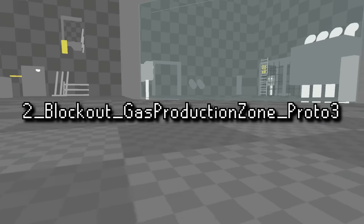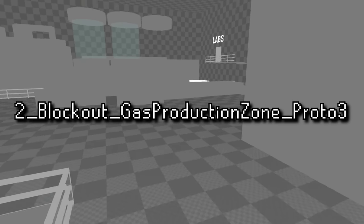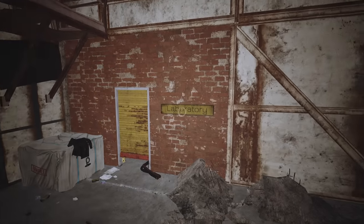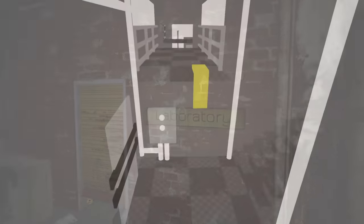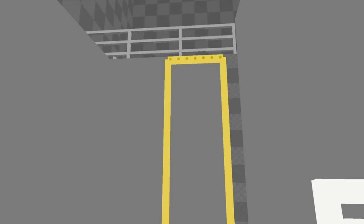Next we have 'Two Blockout Gas Production Zone Proto 3' — from the same prototype build, but the 'two' suggests a second iteration. Being a blockout map, it's much more complete looking. From the entrance we can see different models for the main computer and cylinders, a big lab sign that looks like it was moved in the final version, and the section for the first purple hand puzzle platforming area is roughly put together — though lacking any of the actual bounce pads.